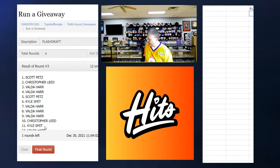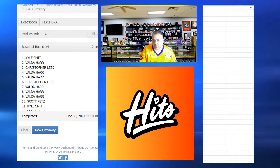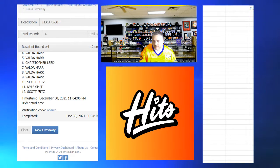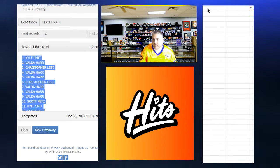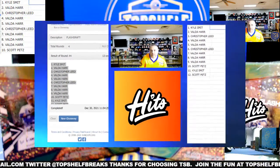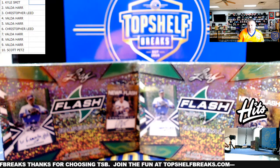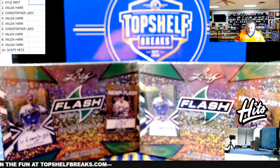Here is who has the number one pick in the final 2021 draft: it is Kyle, Valda, Chris, Valda, Chris, Scotty P. Dude, I'm sorry, you're at the bottom. But Kyle's got the top pick, Valda right behind, and Scotty dropped to 10 and 12 — sorry dude. At least you stole most of the boxes from Chronicles Baseball, but hopefully there's still something there. It's a prospect product, so you never know what's still coming out.